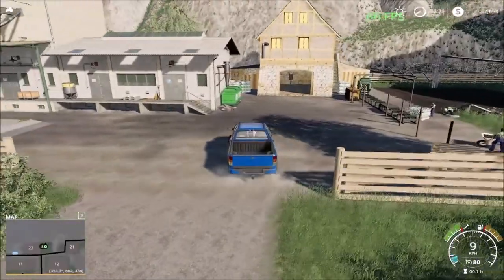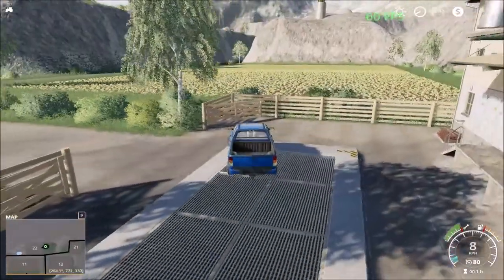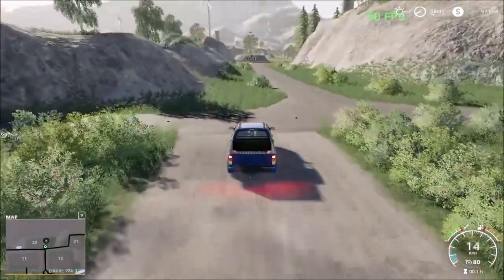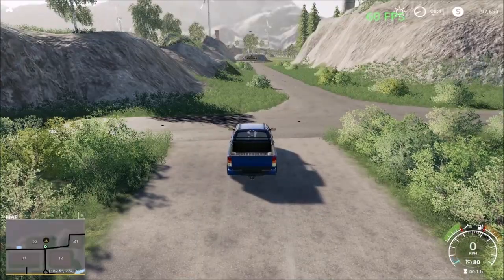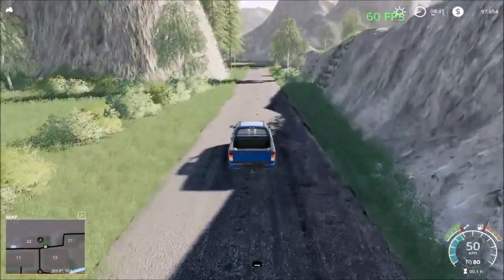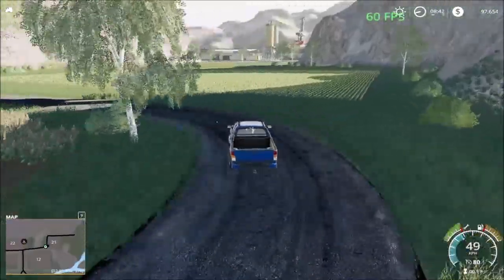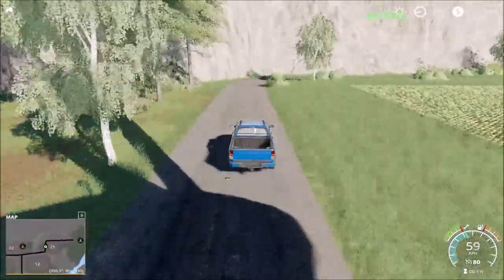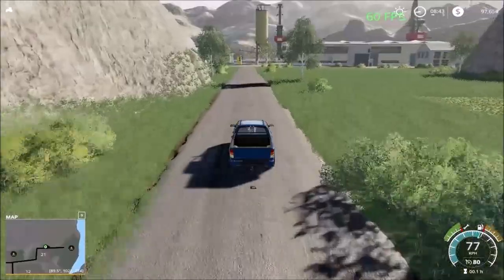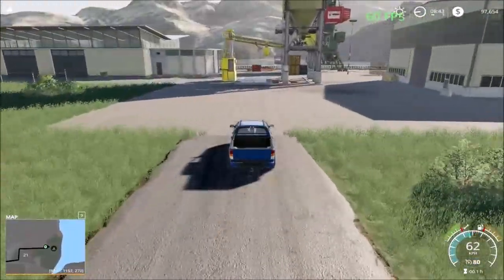Here we have the sell point and the farm shop. The placement of this sell point is a little out there. We're going to head back to the main road. The next destination is the port and the green elevator.